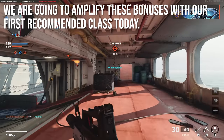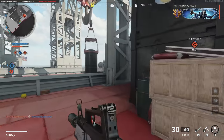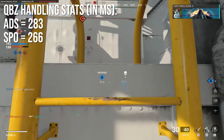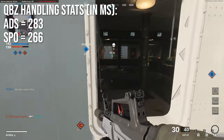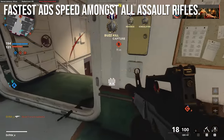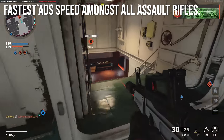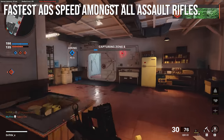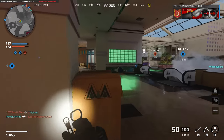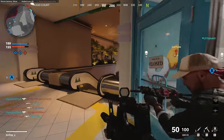When we go to the recommended classes we're going to amplify these bonuses quite a lot and make a very fast QBZ class. Handling stats are also interesting — it aims down sights in 283 milliseconds and the sprint-out time is 266 milliseconds. The sprint-out time is normal, the same as all other assault rifles, but that ADS time is actually the fastest aim-down-sight speed among all assault rifles. It's only the fastest by one frame, but it still holds the title, meaning you can snap onto targets faster than any other assault rifle.